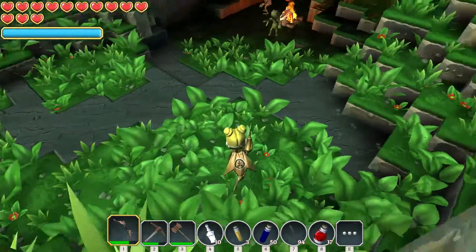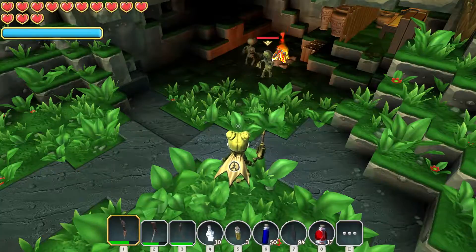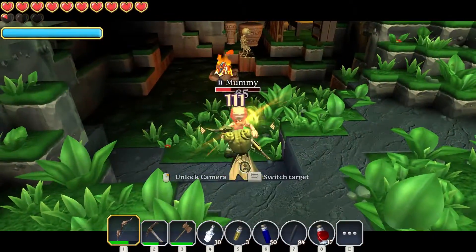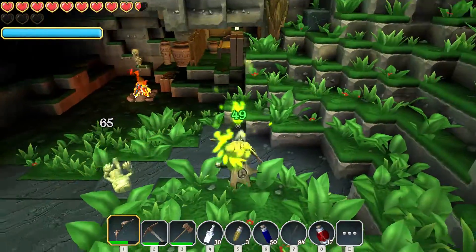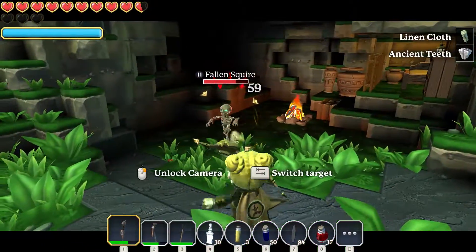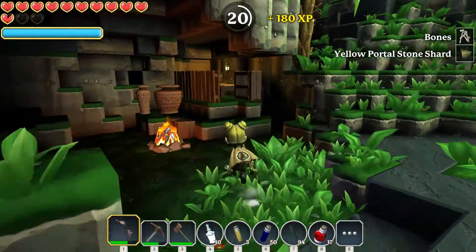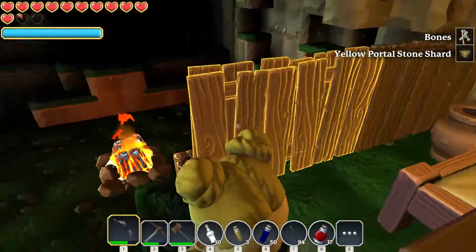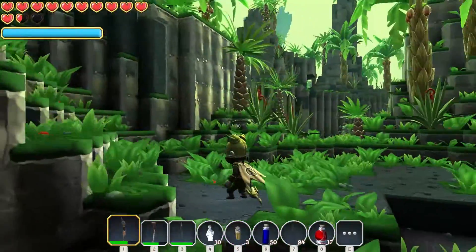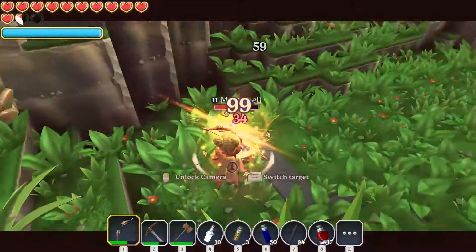Down here we have these mummies. They sort of spit at you — it's kind of gross but I'll show you what I mean. See, he just spits all over you. He also drops linen cloth and some ancient teeth, so I'm guessing we're going to be able to craft something out of those. Not 100% sure what yet, but we'll work it out. There are some items down here too — it's all stuff I have at home already. I do have a bit of a hoarding problem — I've been collecting a lot of things.